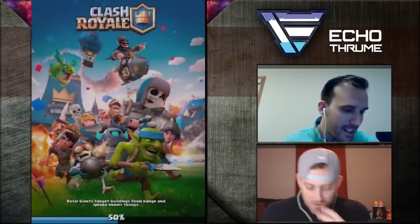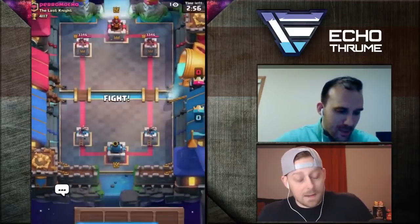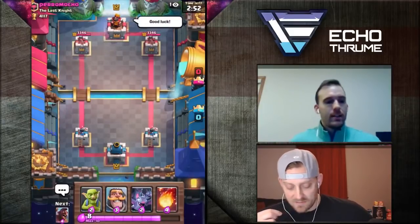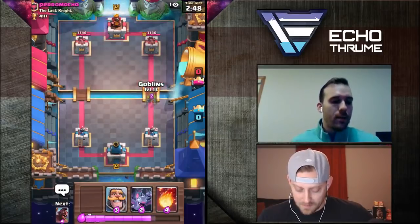I'm going into another one — 12 versus 12. And that guy was a level 11 also. All I have are Goblins, Knight, Bats, and Fireball. I'm going to rush the Goblins real quick — is that a good first play? Yeah, Goblins at the bridge.